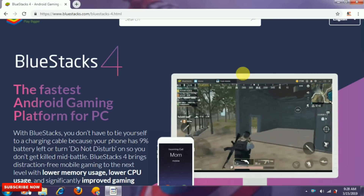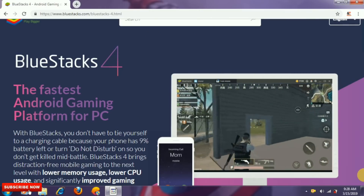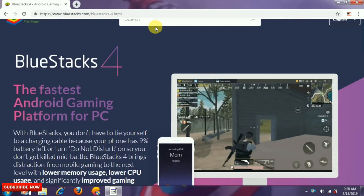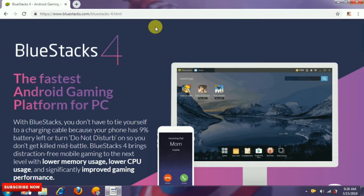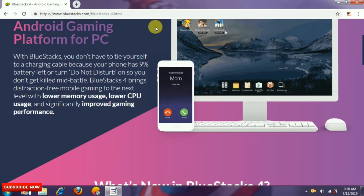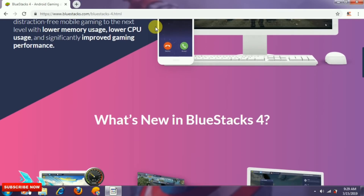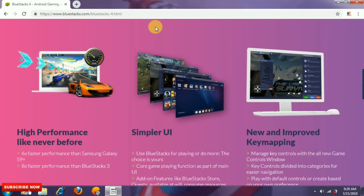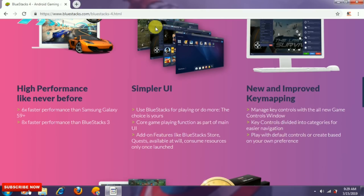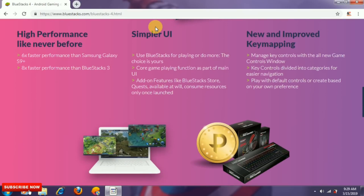One more thing about BlueStack 4 is that it is Android 7 Nougat based. A special thing is that your data is always safe. BlueStack has stated that your data is always safe — unlike some foreign companies. BlueStack 4 is always safe.